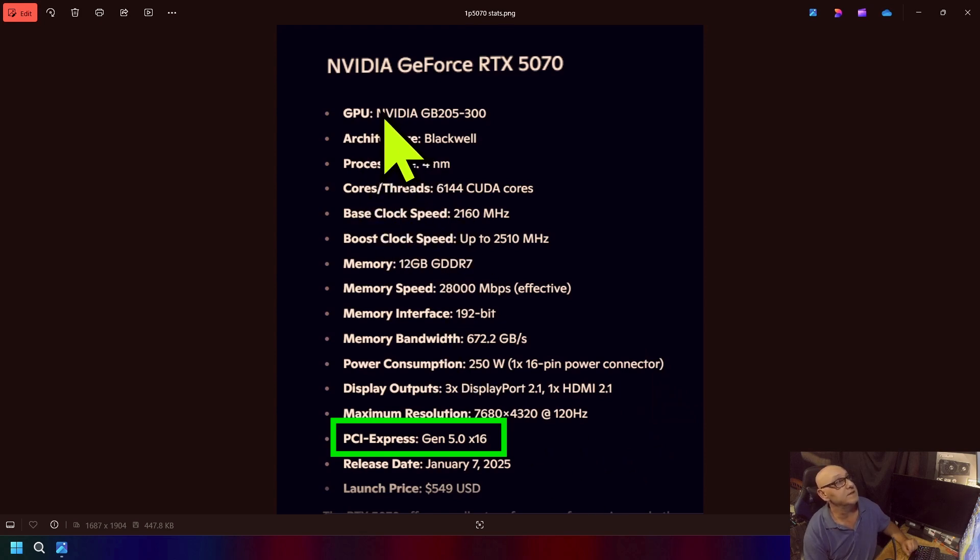Here's the RTX 5070, which I'm using as an example. The NVIDIA GP205-300, 4 nanometers, 6144 CUDA cores, base clock at 2160 MHz, boost clock at 2510 MHz, 12 gigabytes of GDDR7 memory at 2800 megabits per second effective, 192-bit memory interface, and 672.2 gigabytes per second of memory bandwidth.